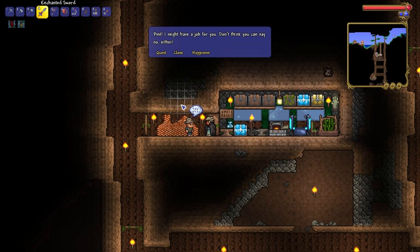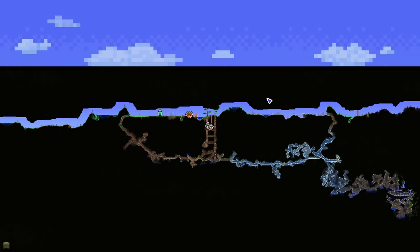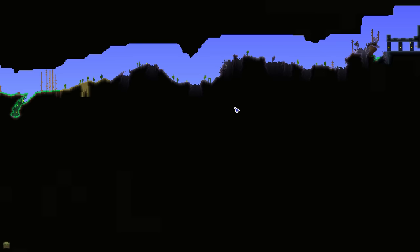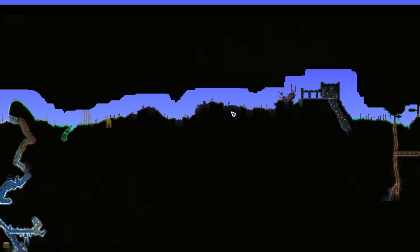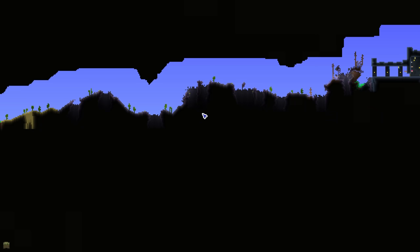Since we do have the fishing hut done, how about we go ahead and do a quest. We've got the infected scabbardfish to get from the corruption. That means going way over here, but we don't have a corruptified lake. That's a bunch of balls, isn't it?